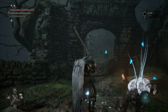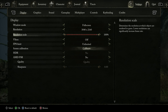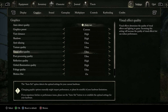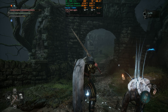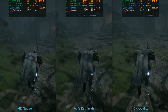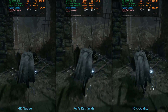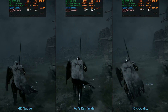Speaking of performance, we're going to do a side-by-side run of native, resolution scale, and FSR Quality using these settings: 4K, everything on Ultra except view distance, shadows, reflections, and global illumination set to High, so we can have around 60 FPS on native. This way you can judge the performance and image quality for yourselves, and hopefully this highlights exactly what you can achieve with the different methods available to gain some extra performance.